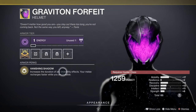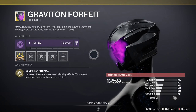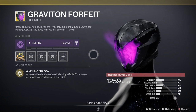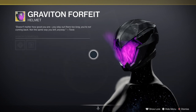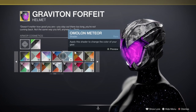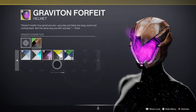Next we have Graviton Forfeit. If you're a Hunter using invisibility, this improves it. Duration is what you're looking at — your melee recharges faster while you are invisible. It does extend the invisibility duration quite a while, so it's not bad. I think it looks pretty cool as well. This is a sort of mid-range one in my opinion — not a 'don't buy it' but not a must-have either. If you've got loads of shards and you're not worried about spending them, give it a try. If you don't use invisibility, there's no point buying it whatsoever.